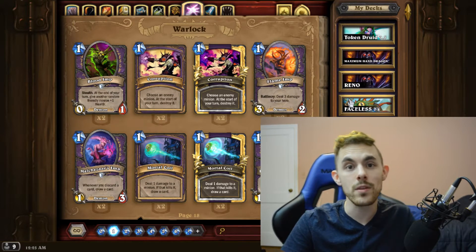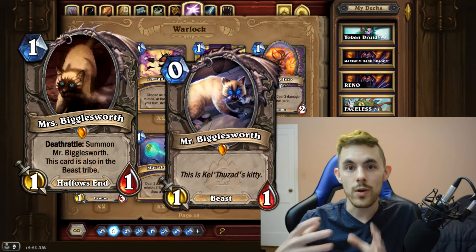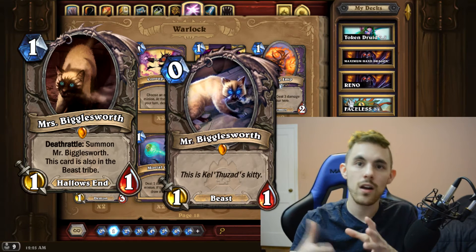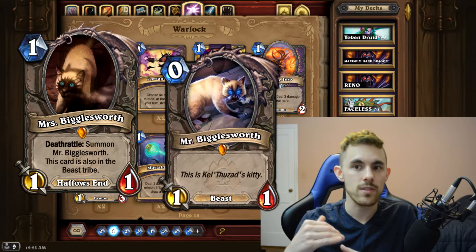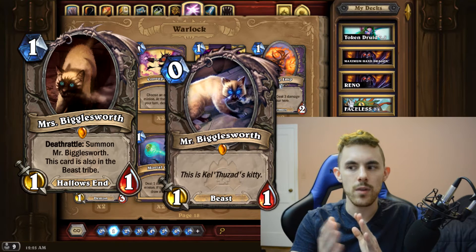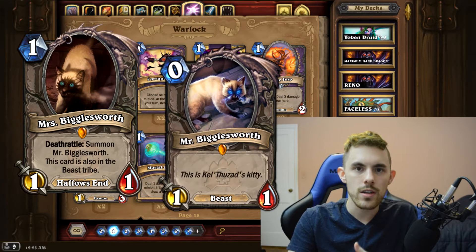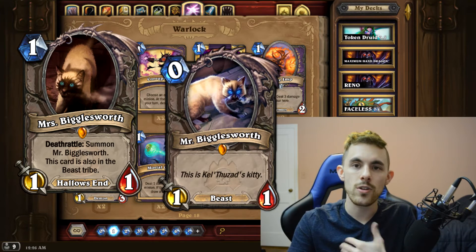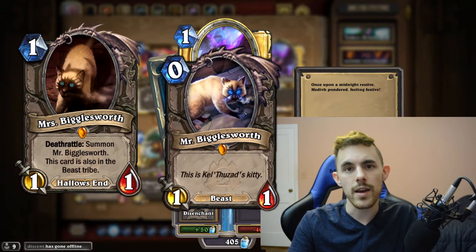First up in the one-mana slot we have Miss Bigglesworth, a deathrattle that summons Mr. Bigglesworth. Both are 1/1 beasts with the Hallow's End tag — a tag every card in this expansion has to provide synergistic effects within the holiday. It's a somewhat aggro card and also somewhat non-aggro — it has the beast tag for druid or hunter buffs and a sticky deathrattle. I think of it as a possessed villager mixed with an enchanted raven, which pushes it into legendary territory.